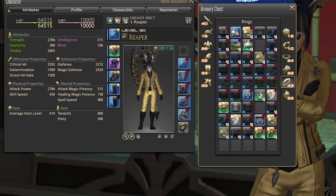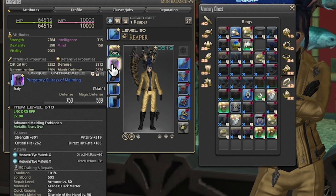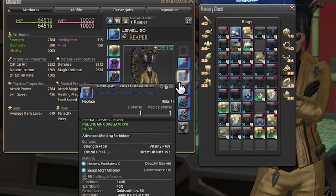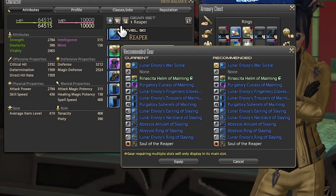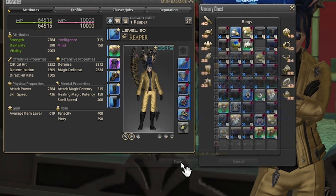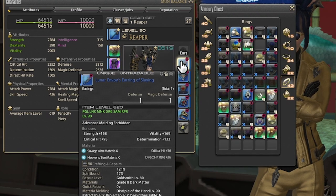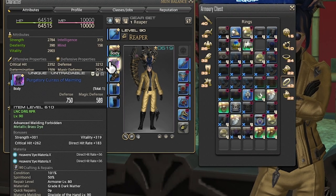The first thing you'll probably notice all FFXIV gear has is an item level. This is a general guide to how strong that gear is, and the great part about the FFXIV gearing system is that if you really don't care about anything else, as long as you're using items with the highest item level available to you, you'll be completely fine running through the game. Of course it's an MMO and an RPG, so if you want to get nerdy and look deeper into the gear, we can talk about stats and substats.